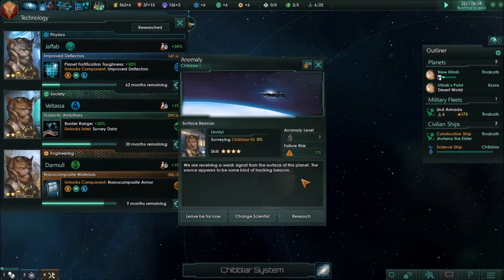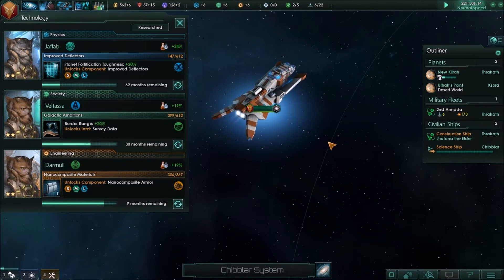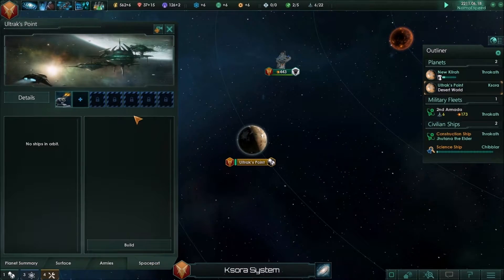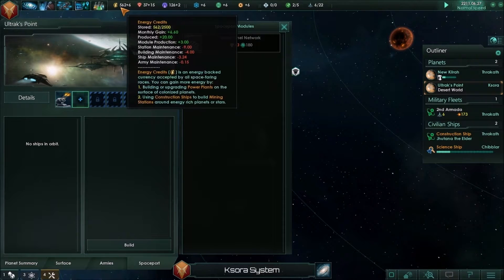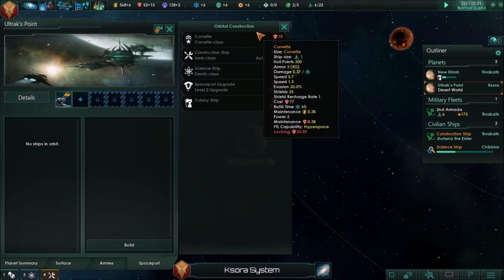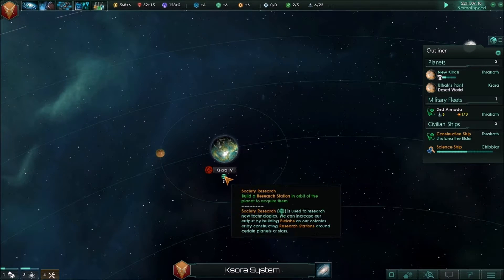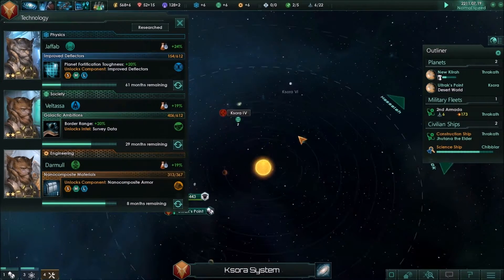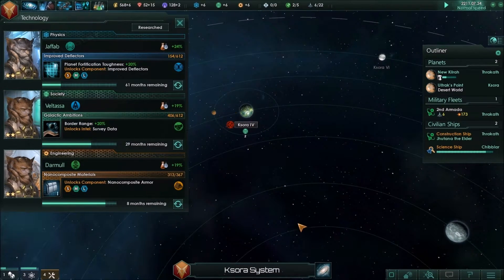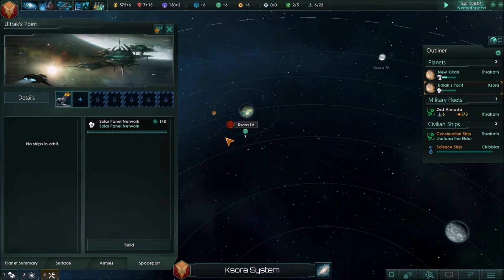A 7% anomaly on Chiblar — go ahead and research that. If you fail that, I swear. The spaceport is up — only needs 60 minerals, so in a couple months we'll be able to establish our solar panel network and get those energy costs back down. This could become a secondary military build-up point. Society research — right now that would be our border range, an improvement there. Let's build up these solar panels at the end of the month. Chiblar 1 has plus 4 power generation — go ahead and build solar panels on that station.